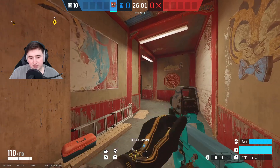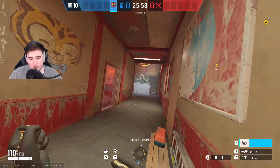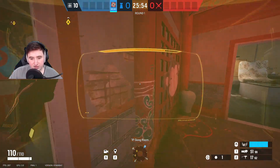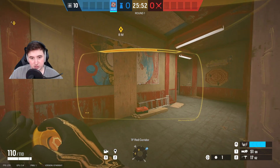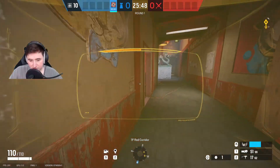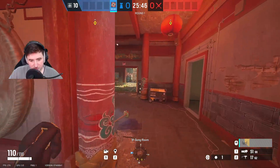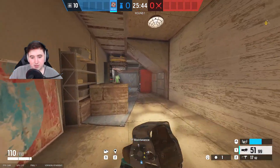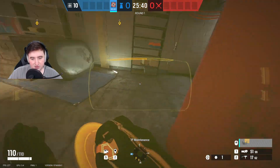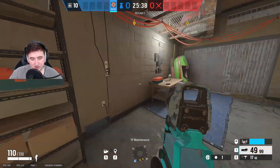Basically, at the start of the round with Solus, you want to use your scanner to see where drones are and then go towards that area, because drones spawn where people usually spawn — unless they've changed spawn after the drone spawned in. So if you go to where the drones are, kill the drones, and then they're probably going to enter from that way, you just need to play a little bit ratty. Look out for drones with your scanner, shoot the drones if they come in, and then just play aggressive on the entry points.